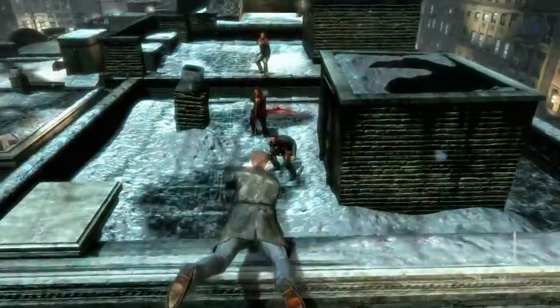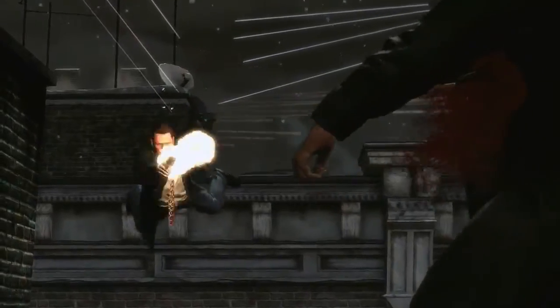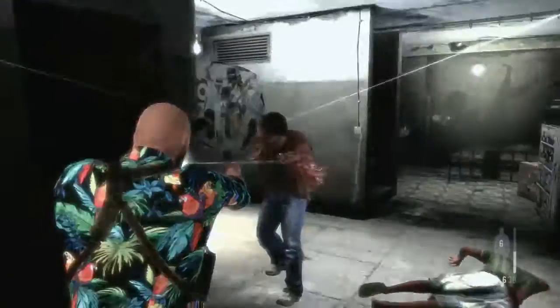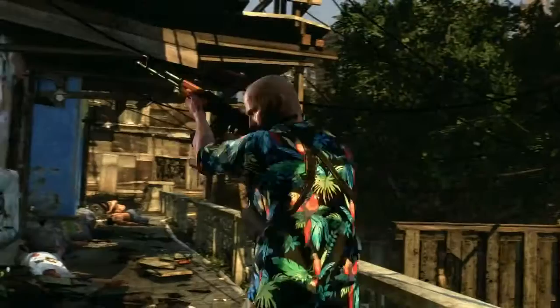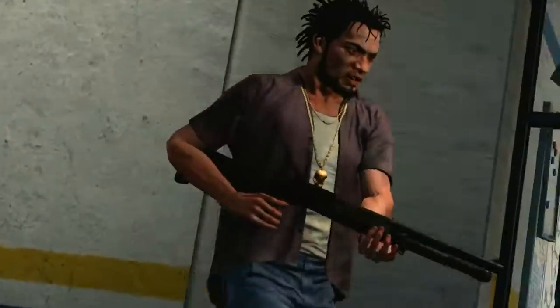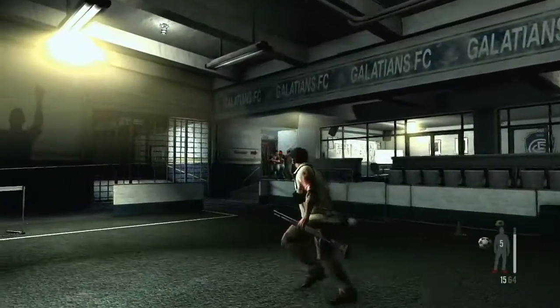Max's trademark dual wield is back. Carry identical SMGs, pistols, or varied loadouts — use, for example, a sawed-off shotgun in one hand and a pistol in the other. Some combinations provide a devastating amount of firepower. The animation system compensates for the weight and recoil of each weapon, even going so far as to shift Max's balance as he carries a long-arm weapon while shooting a pistol with his other hand.